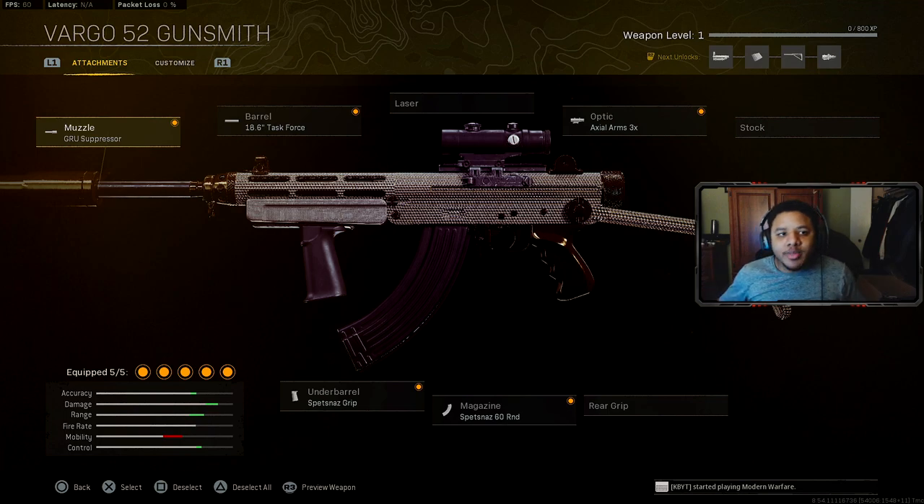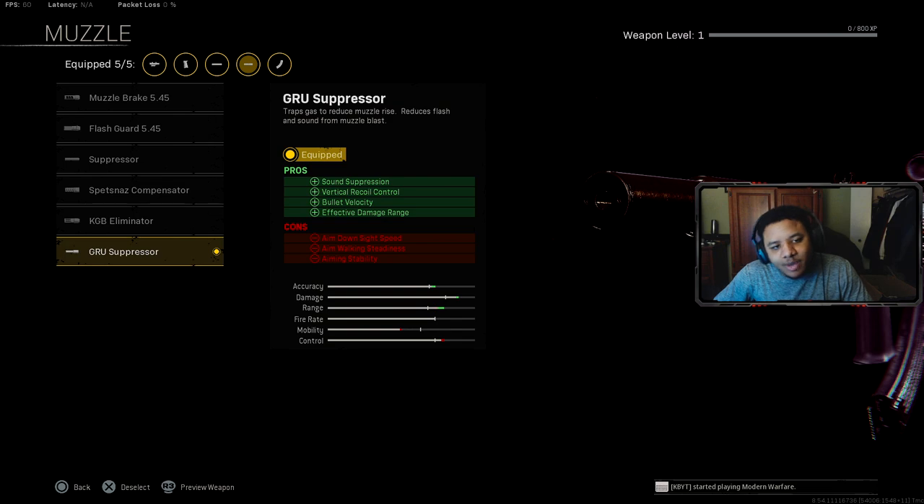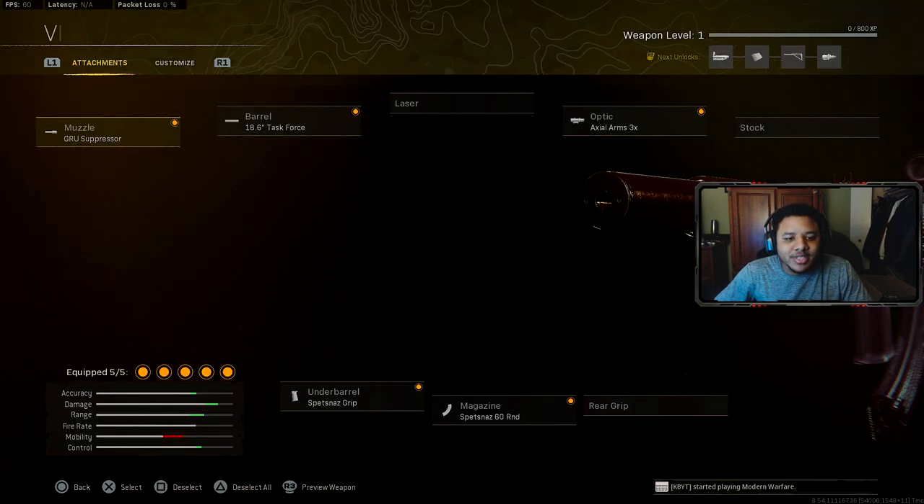Alright ladies and gentlemen, the first gun we're going to be talking about is the Vargo 52. This is actually the brand new assault rifle that was added into Warzone and Cold War as of today's update. Here's a good long range setup that you guys should recommend abusing right now — this is actually a good long range gun. For the muzzle, we got the Crew Suppressor, which helps with your vertical bullet velocity and your effective damage range.